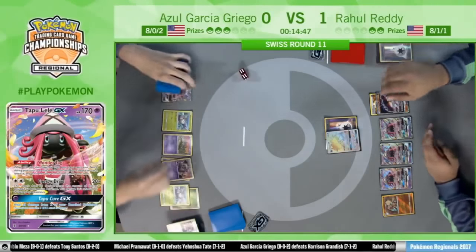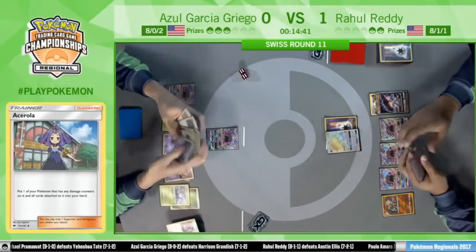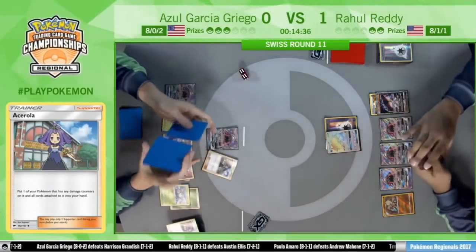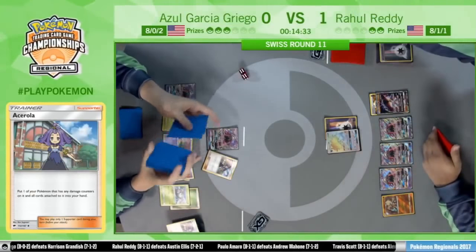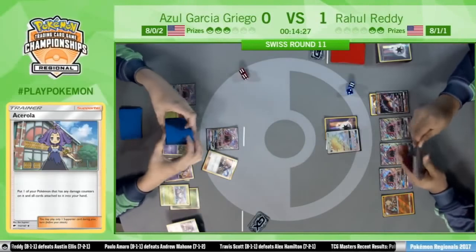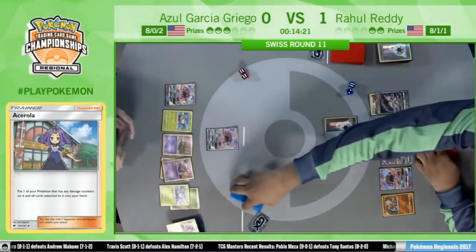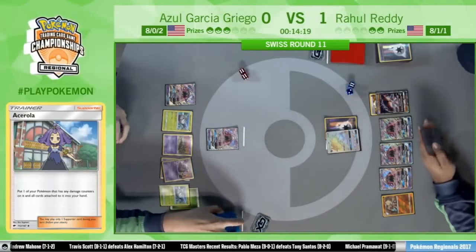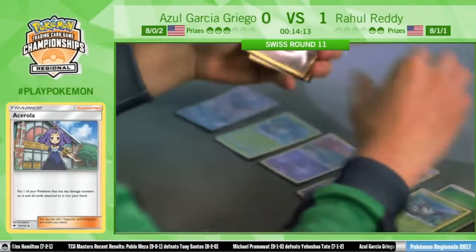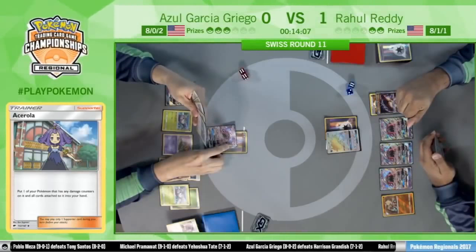There's an Acerola, kind of delaying the win for Rahul, being able to get out another Supporter. But are there even draw Supporters in there? It's Acerola and Guzma left in his deck — so it just takes another Acerola to hopefully do the same play next turn. It looks like he really only has a couple options. He's going to go ahead with a Double Colorless and Energy Drive, choosing to attach the Choice Band to the Garbodor — very smart, saving it from last turn.